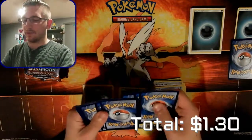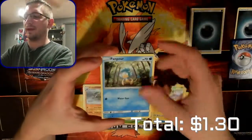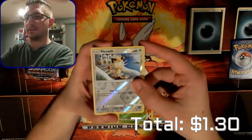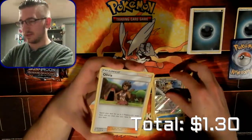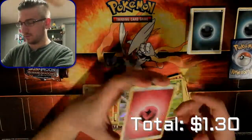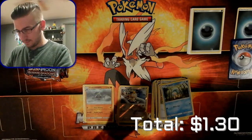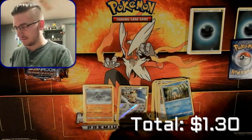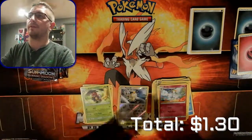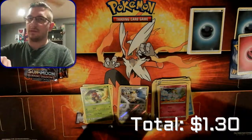We have a Pikachu, Panpour, Cutiefly, Pansear, Magikarp, Lunatone, Meowth, a reverse hollow Olivia, Clefairy, and Ledian. I think I messed something up with the counting there, but let me focus on working through the code situation and try to go through these a little bit faster.